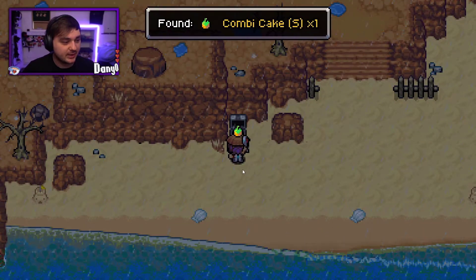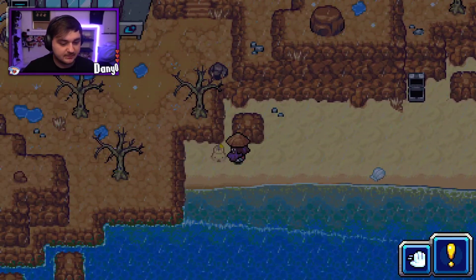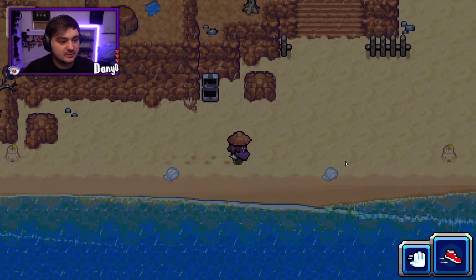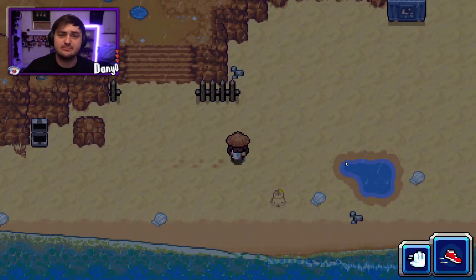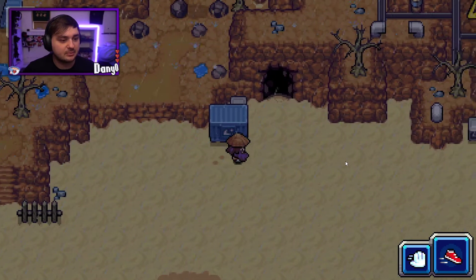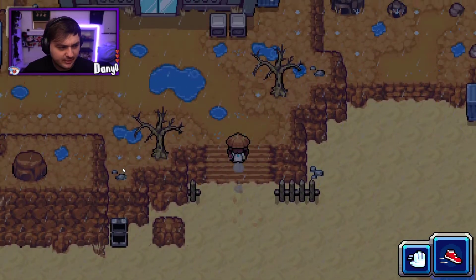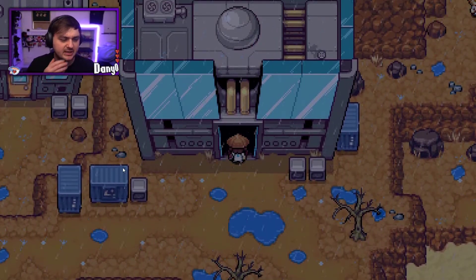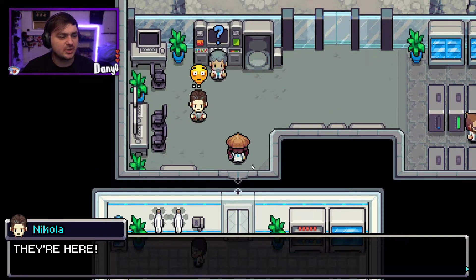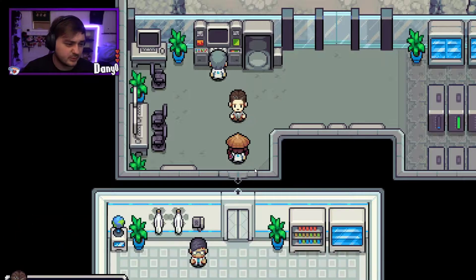We got a Combi Cake here — nice, we always need a Combi Cake. There is a lot of things you can find hidden if you know where to look — I've probably said this many times before in my other playthroughs. We're just gonna go around, look around, and then we're probably gonna enter the cave, but we need to go into the lab first. We're just gonna skip through this pretty much because we've already done all this.